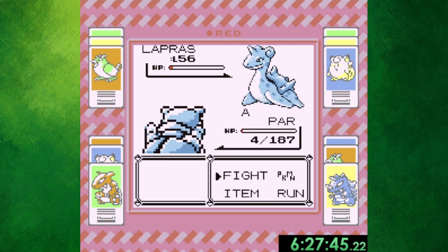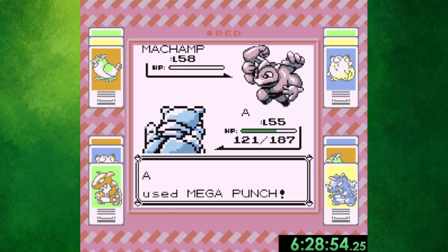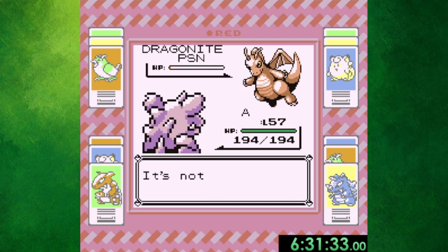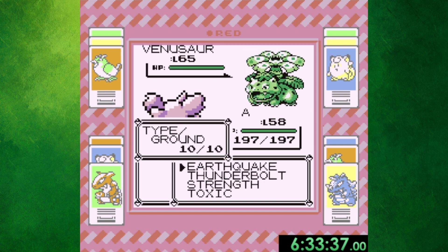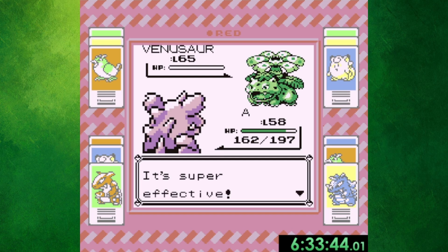After zipping through Victory Road and grinding against wild Pokemon instead of cheating in rare candies — albeit using the speedup button — it was time for the Elite Four. Lorelai was probably the toughest member, as both Blastoise and Nidoking got down to red health before barely knocking out Lapras. I hardly took any damage from Bruno's or Agatha's teams, so those were easy wins. Lance was up next, but because Gen 1 AI sucks and his Dragonairs and Dragonite think Agility is super effective on Nidoking, we easily got the victory. Just over 6 and a half hours in, I used one last Earthquake to take down my rival's Venusaur, making us the new champion of Kanto.